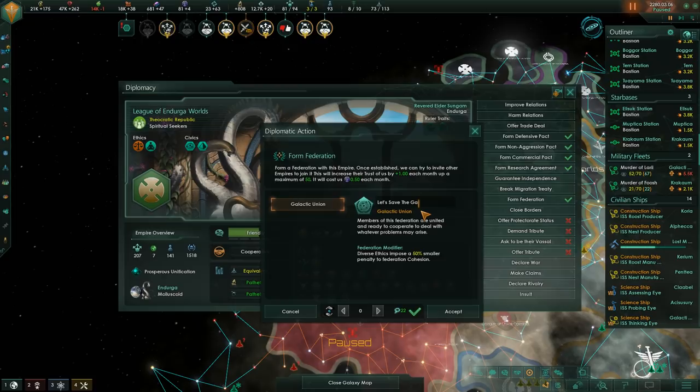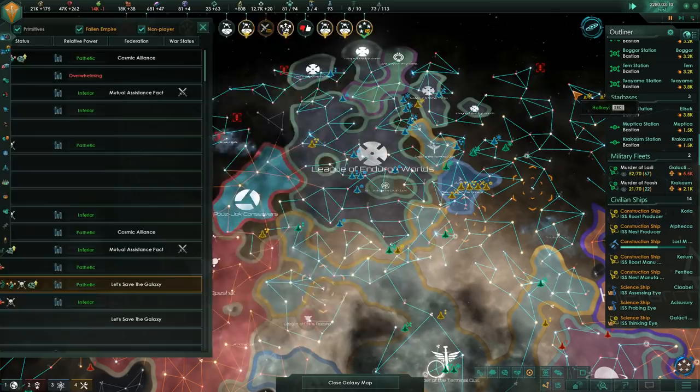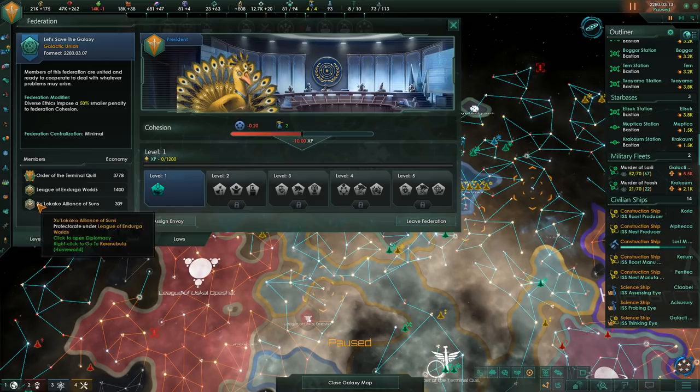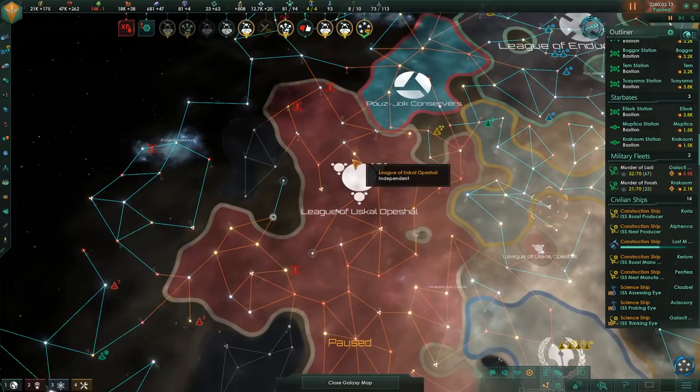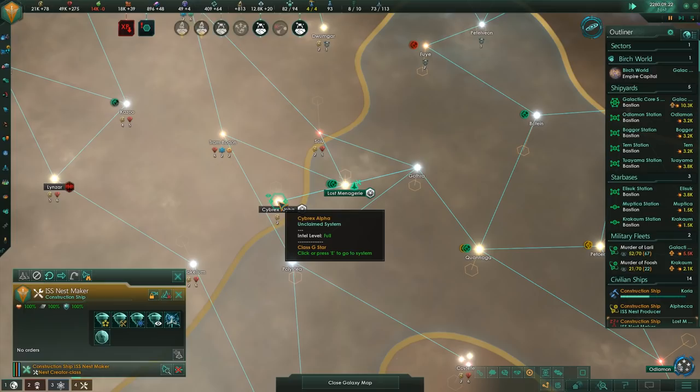In the meantime, I'm working on making a federation, because I want to create an alliance of powers ready to fight the big endgame crisis cluster that's coming. Our new federation is called Let's Save the Galaxy, and the first members are the Hydras to our north. If we can get our federation to maximum level, you get a bonus against endgame crisis units since you're supposed to be the guardians of the galaxy. We also got a third power entering the federation - just a one-system vassal of the Hydras somewhere at the top of the map.